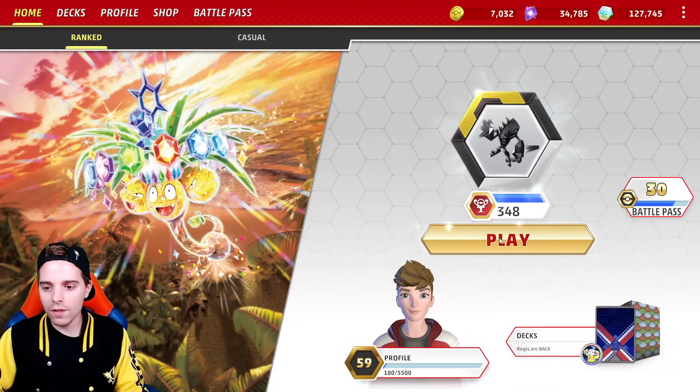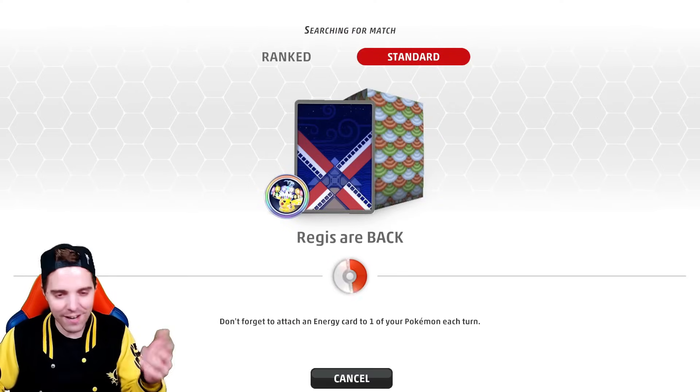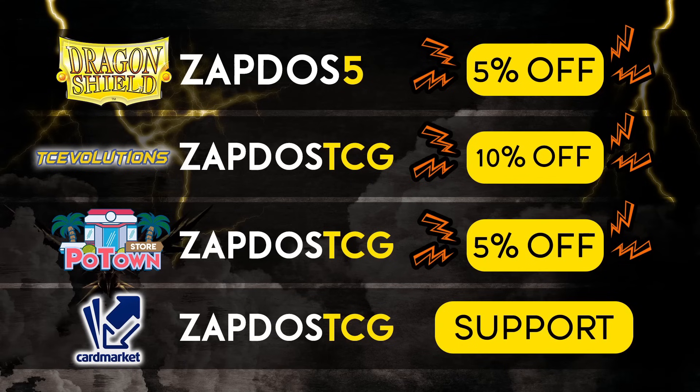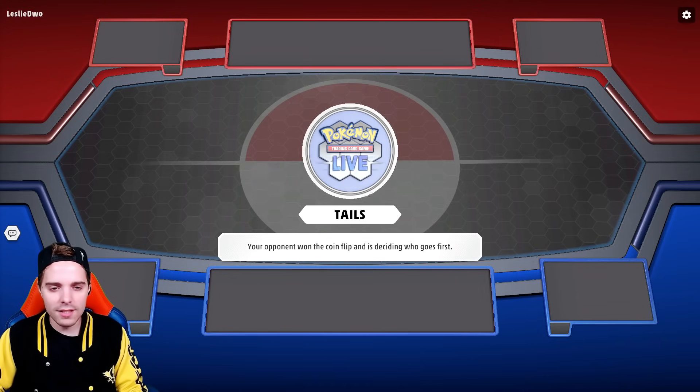We're going to be checking out this 60. Let me know what you think about the Regis in the comments — are they totally back? Also check out the sponsors: Dragonshield.com for sleeves, binders, and deck boxes — 5% off with coupon ZAPDOS5. TC Evolutions for damage counters and ability tokens — 10% off your order. Potonstore.com for TCG live code cards — 5% off. And Cardmarket.com for European players to buy and sell cards across Europe.